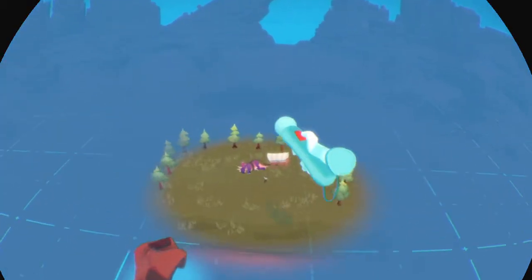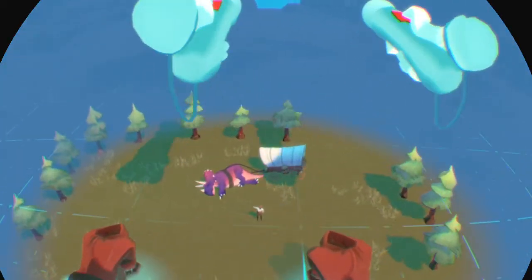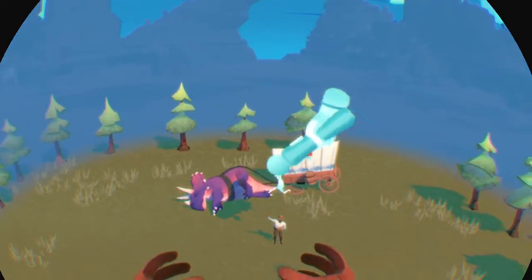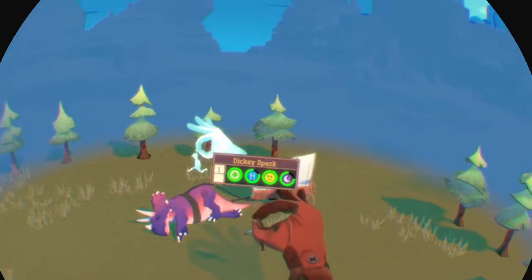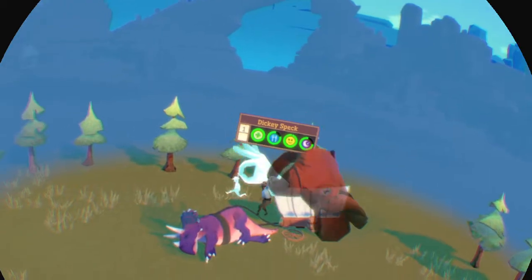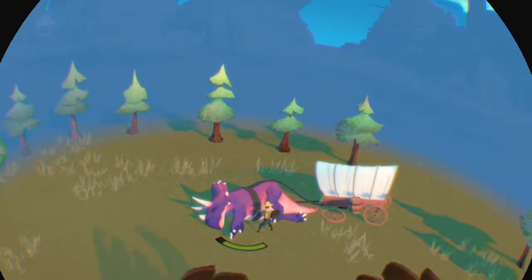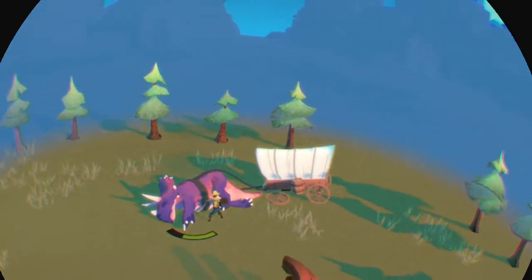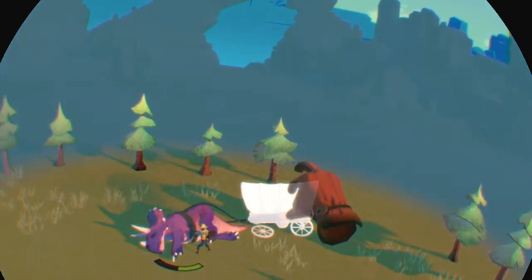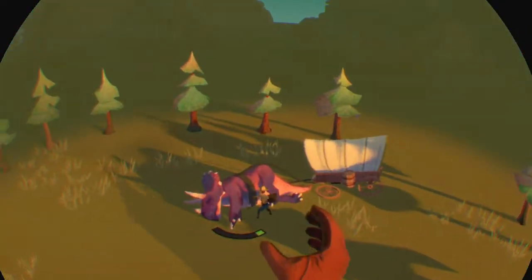Looks like a settler needs some help. Basically you can move yourself around by putting yourself on the map, and you can zoom in to see what you're doing. You can harvest that dead dino for some raw food. You can pick settlers up and have them do things if you place them near certain things, so we're going to harvest this dead dinosaur for food. This broken wagon can also be harvested for raw lumber and wood.